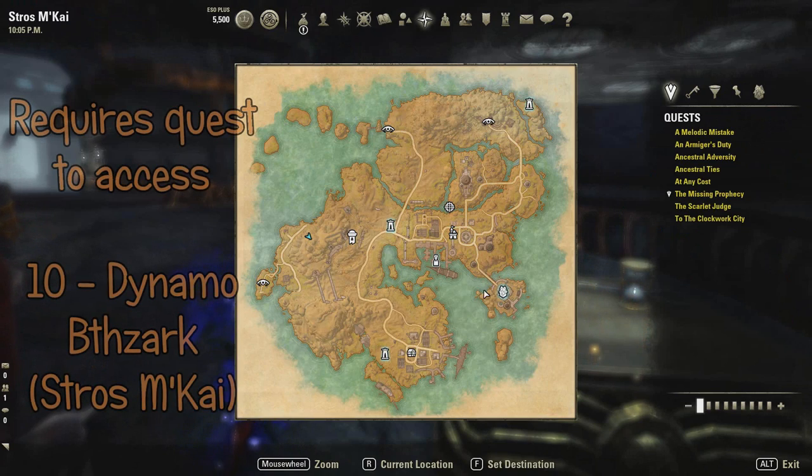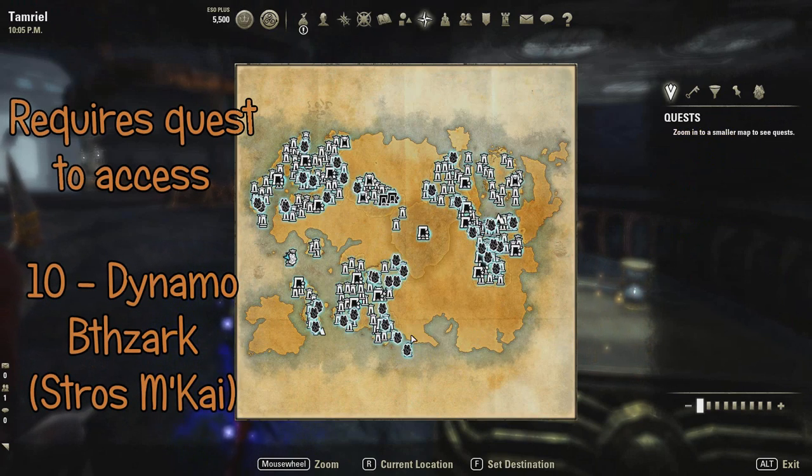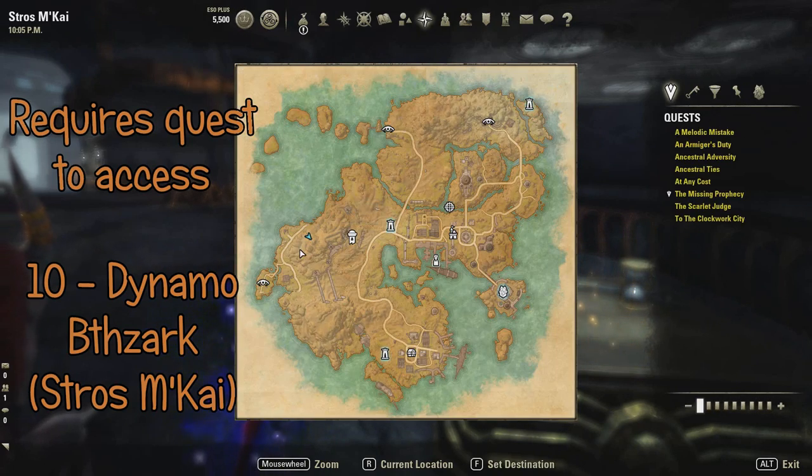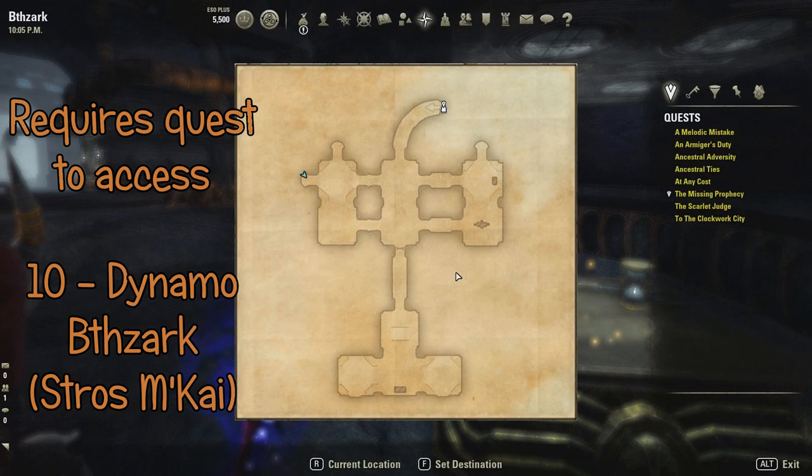The tenth piece is the dynamo core, and you find this in Stros M'Kai, which is a tiny little island, inside the delve called Bessaric. This requires a quest to access, by the way.